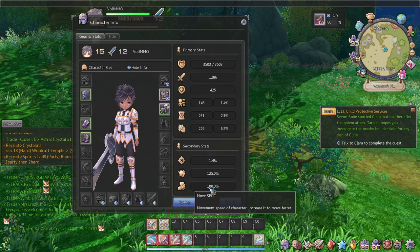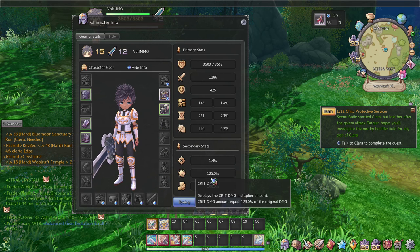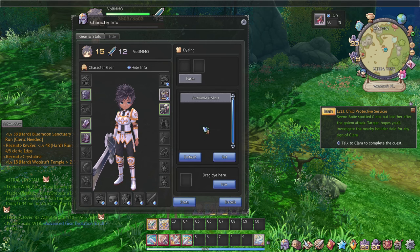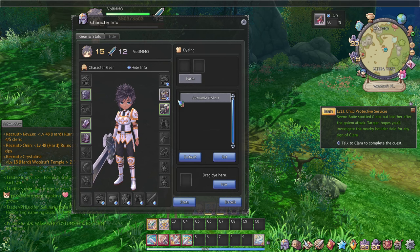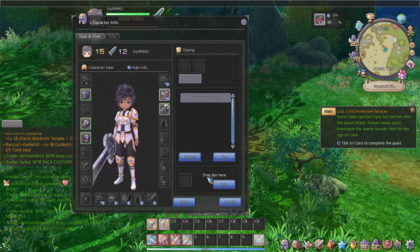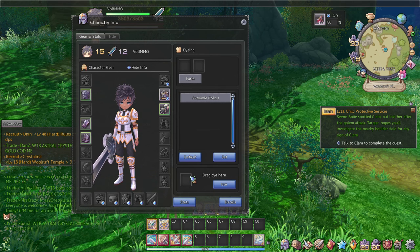Your movement speed could be increased by some items and even some equipment in the game, so keep that in mind. Dyeing is pretty much for your costumes — you could only dye a costume if it can be dyed. You have to have gear that can be customized; I could try to put it here but it won't work because this is not a custom costume. You would also need to get dye from the loyalty shop, the auction, or from the item itself.